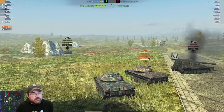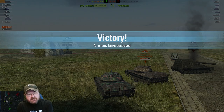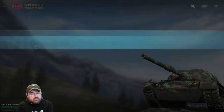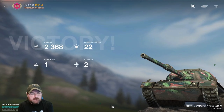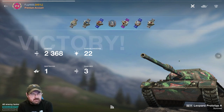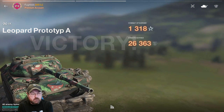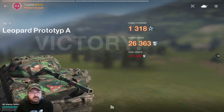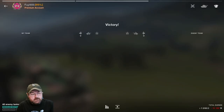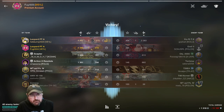We end the game on 2,371 damage, one kill, and have a good time. But the main thing is you've got to be mobile with the PTA. You can't afford to stick this tank in the line of fire or in harm's way — every man and his dog will pen you and you're just going to have a bad time. The PTA also really isn't the best credit maker.